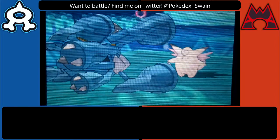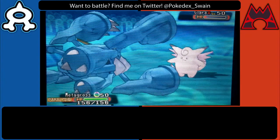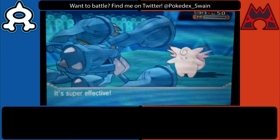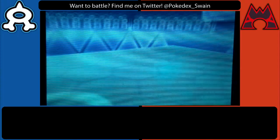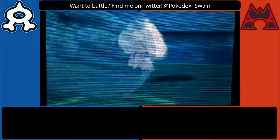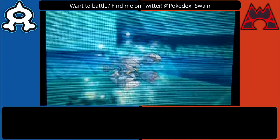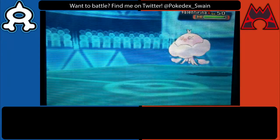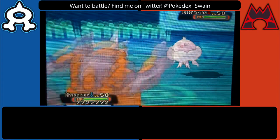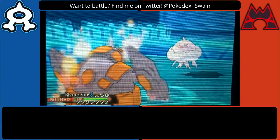Iron Head just barely fails to KO and Clefable is able to Thunder Wave me, which is very bad. I do have Aromatherapy on Florges but I don't like being forced to go out and heal. Jellicent comes in and I thought he would Willow Wisp expecting me to switch, but he actually has Hex — I think I could have lived a Shadow Ball, but Hex is 20 higher base power since I'm Thunder Waved, taking out my Metagross. I stayed in trying to go for Zen Headbutt or Thunder Punch and that just didn't work out.